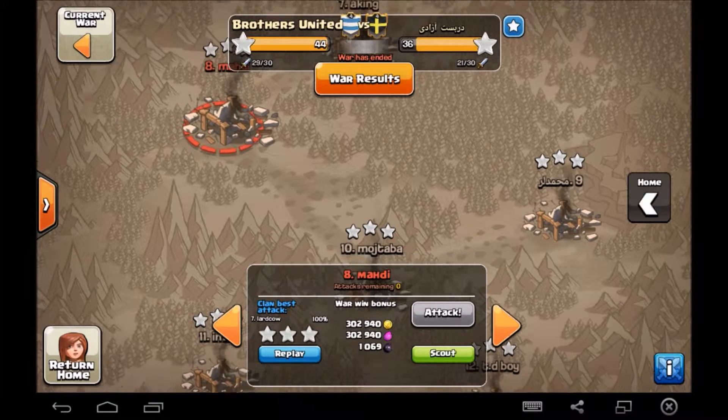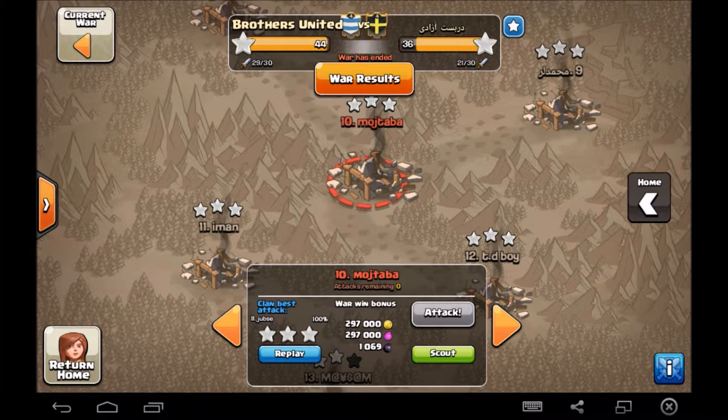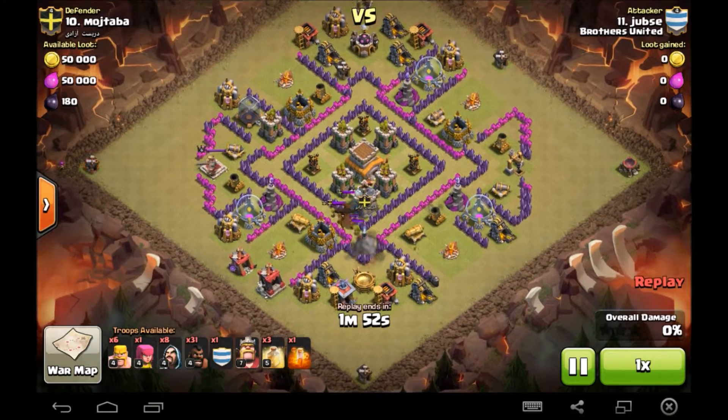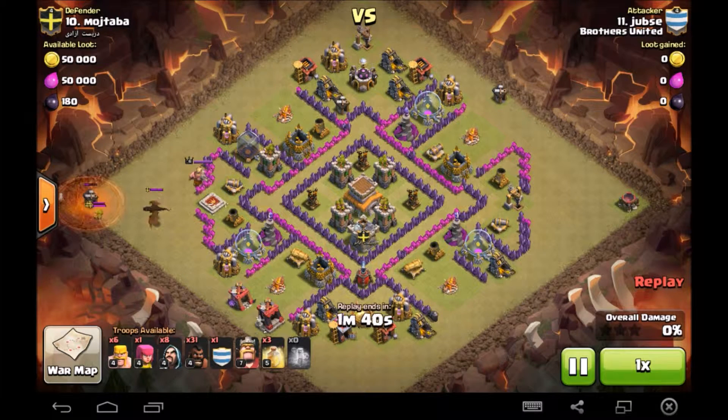One last attack before we move on — Jubes, our newish town hall eight. He has max hogs for a town hall eight, which is always good. Sends the single hog to get the CC lure and takes the CC troops right over to the barb king side. With the poison spell you'll get the CC taken out and you'll also get the barb king taken out, which will protect your hogs.